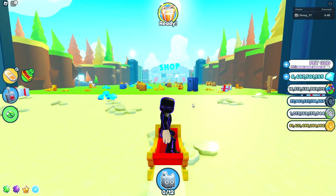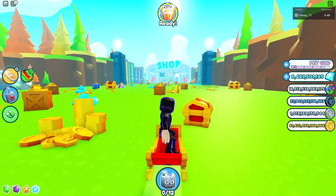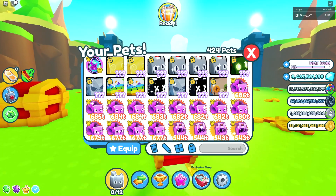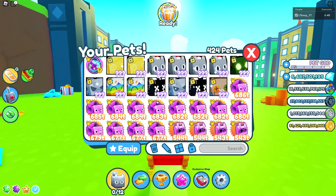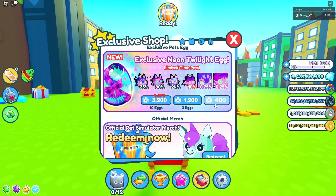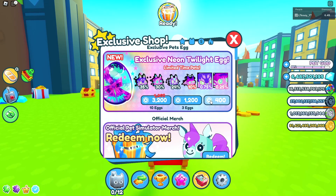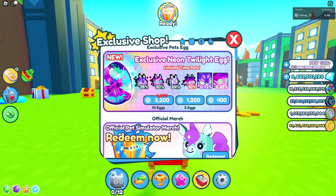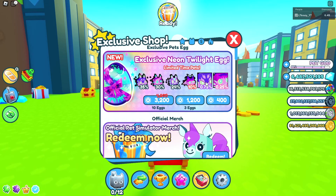The second way to get a lot of gems is by heading to the exclusive shop. Just click the little pet icon on the bottom of your screen, head over to the right, click exclusive shop, and right there you're gonna see a brand new egg that's actually half the price of what they normally cost. Right now it's only going for 400 Robux, and by opening this you're gonna get one of these pets — they're all worth probably at least a billion gems. If you hatch a huge, that's like half a trillion gems.